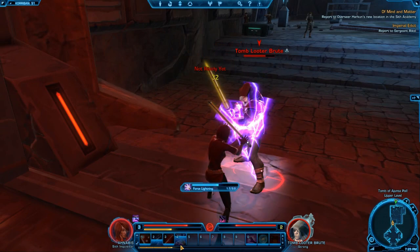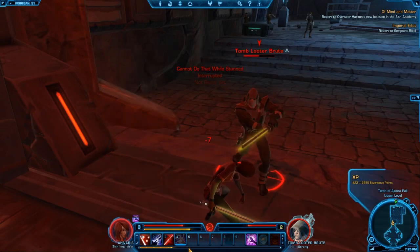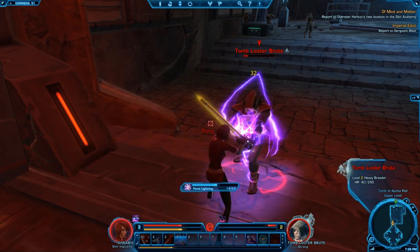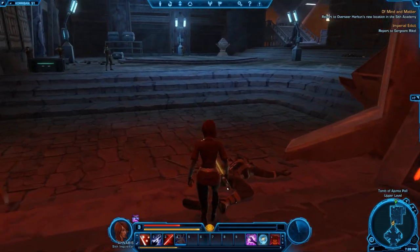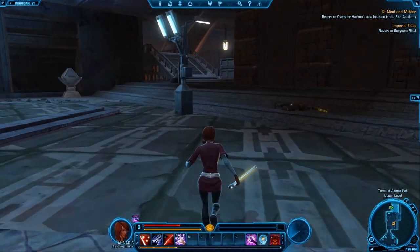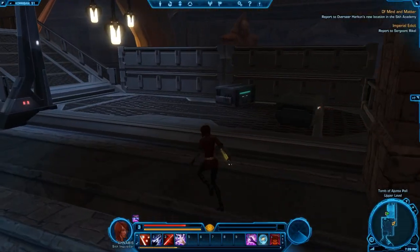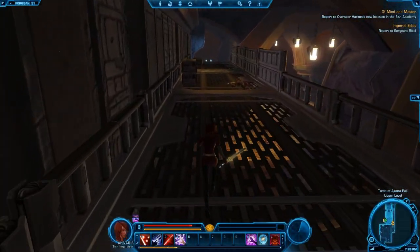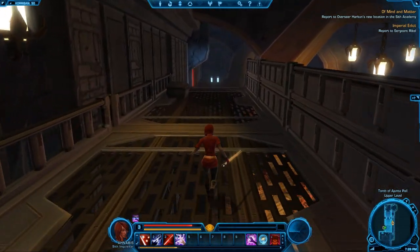If you haven't figured it out already, the XP bar is down here. If you mouse over it, it works pretty much as you'd expect — it tells you the amount of XP you have out of the amount you need total for the level. As far as fast traveling is concerned, there are mounts, and there are also flight points where you ride a speeder around.